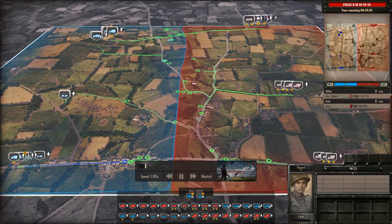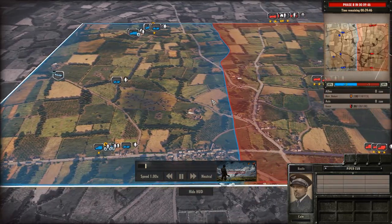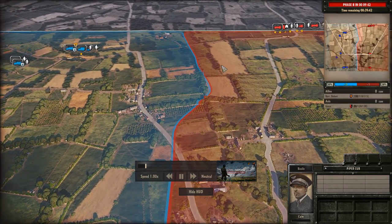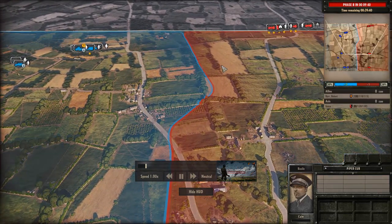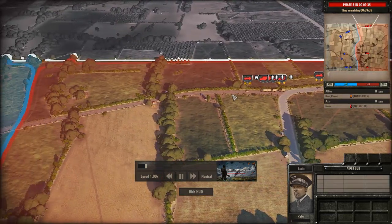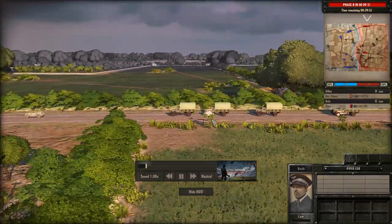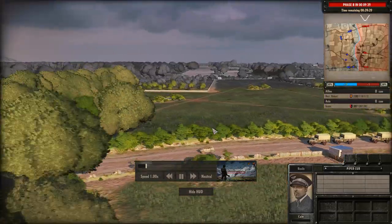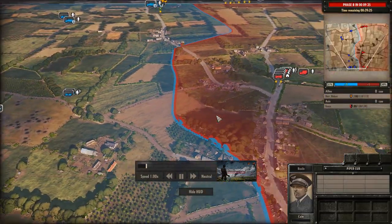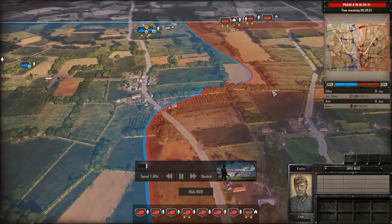Recon plane. Beautiful — oh, I didn't even see the Piper Cub! Oh my gosh. This has really been making it into the meta recently, hasn't it? We're seeing it every now and again. It's always a risky maneuver — it's like 65 points for a recon plane, where you could be buying another ground unit that can shoot stuff. But sometimes information is more important than bullets, and the recon plane, especially early on with no AA on the field, can really give you that advantage.